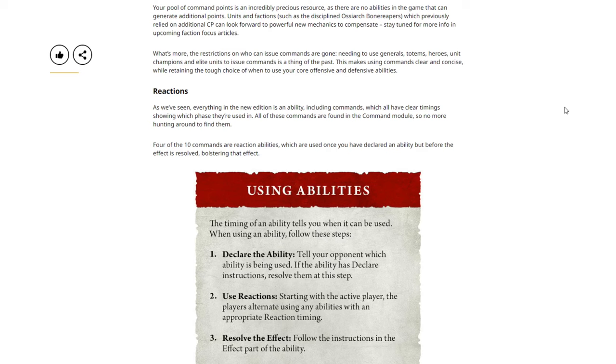Units and factions such as the disciplined Osiarch Bone Reapers, which previously relied on additional command points, can look forward to powerful new mechanics to compensate — stay tuned for more info in the upcoming Faction Focus articles. What's more, the restrictions on who can issue commands are gone. Needing to use generals, totems, heroes, unit champions, and elite units to issue commands is a thing of the past. This makes using commands clear and concise, while retaining the tough choice of when to use your core offensive and defensive abilities.